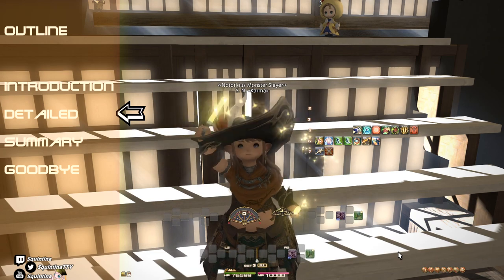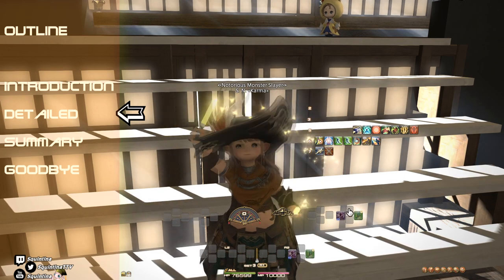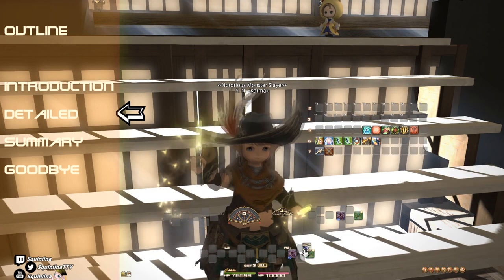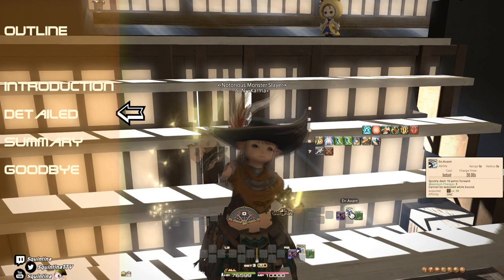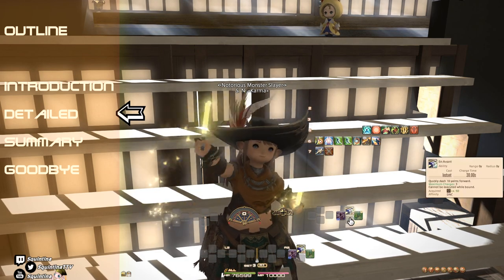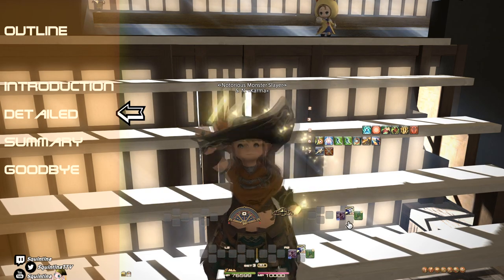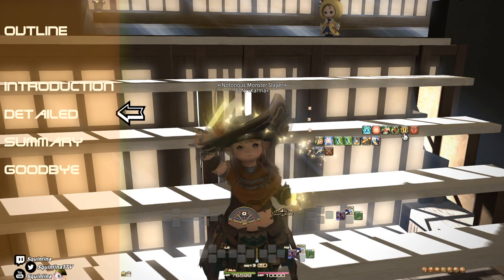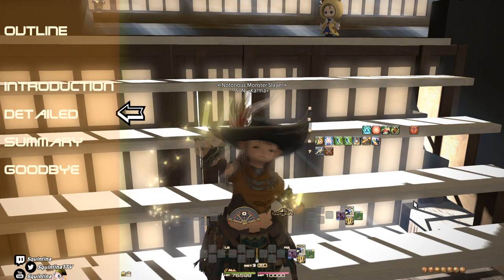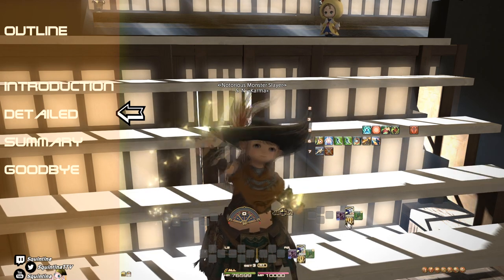En Avant is a dash, and I have a slot already reserved for dashes, and ideally for all jobs I try to use that slot for dashes forward, not back. So En Avant goes right there — it has a safe spot, that's where it goes. Just like the spot underneath it, I try to reserve that for resource management, which in Dancer is Flourish. There's also Improvisation, but that one has a much longer cooldown, so Flourish seems like it's a better one to put into the resource slot.